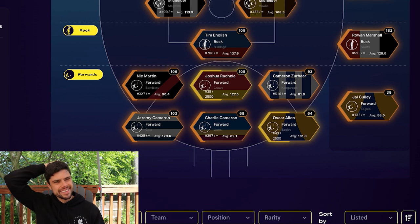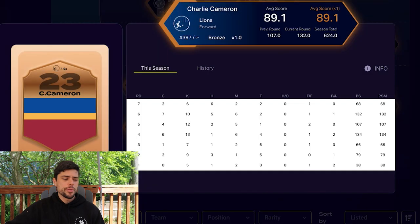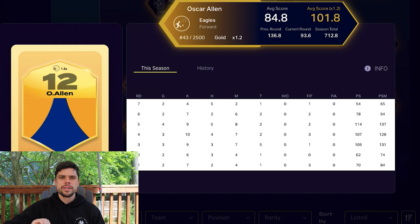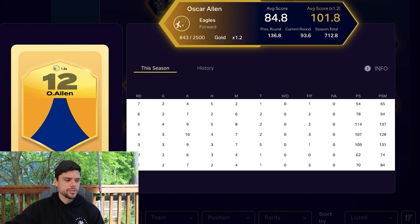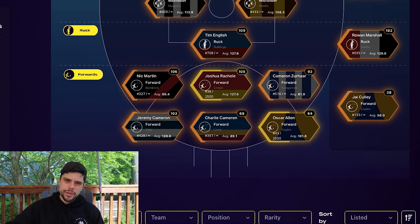Cameron turned up, but Charlie with 68 is not ideal. When I look at improving my forward line, Charlie Cameron is probably one player I will move on fairly soon — he's so up and down. He got 132 and then 134 a couple of weeks ago, but being a small forward he's capable of some quiet games. Oscar Allen is gold, but with the Eagles being so rubbish right now, I don't know if I want him taking up salary cap. If I'm going to spend on a gold forward, I want them getting 120 to 130 with the boost. So Oscar Allen, Charlie Cameron, and Zohar might make way soon.